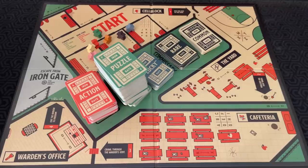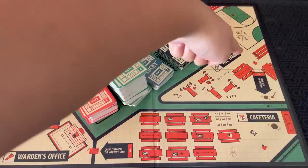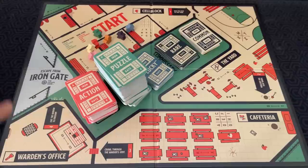Let me show you how to play. You're trying to escape from Iron Gate Prison by moving through each of the four areas on the board: from the cell block, to the yard, to the cafeteria, to the warden's office, and finally to freedom. In order to progress to the next area, you've got to turn in certain items and get items by completing puzzles, drawing, acting, and trading. Whoever gets to the end first wins.